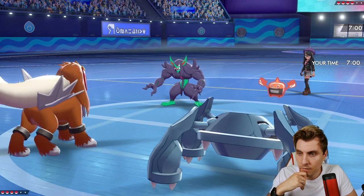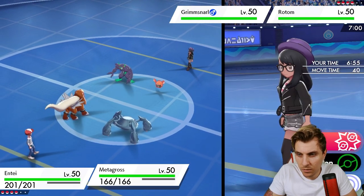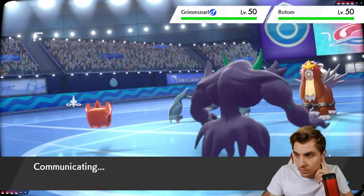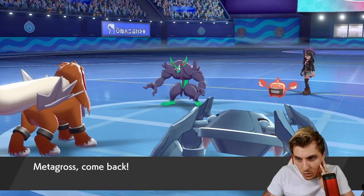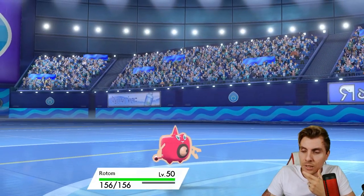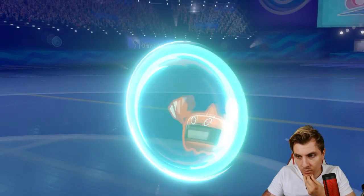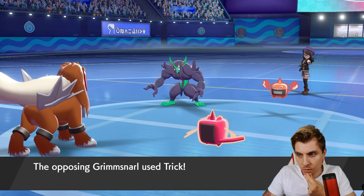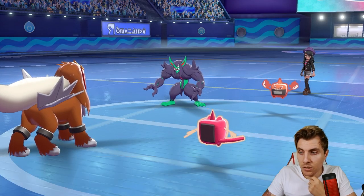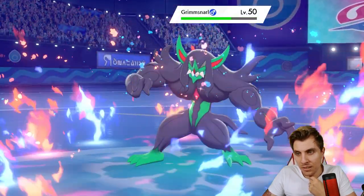Rotom-Heat comes in with Grimmsnarl. We probably want to go after the Grimmsnarl here with Sacred Fire, then switch into Rotom to take a potential Max Flare or Overheat. The issue would be if Rotom goes Nasty Plot expecting us to Snarl, which could put it out of reach and make it more threatening. Rotom goes for Protect, and Grimmsnarl goes for Trick onto our Rotom, trying to get rid of a potential Weakness Policy — giving Rotom the Lagging Tail and getting itself a Sitrus Berry.